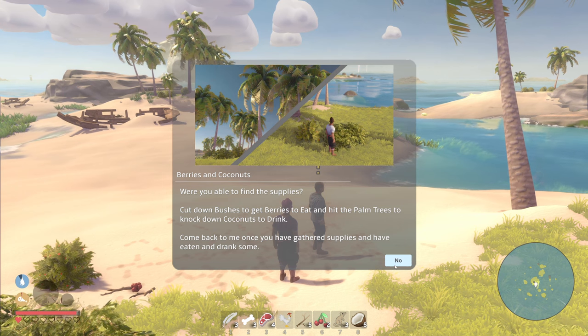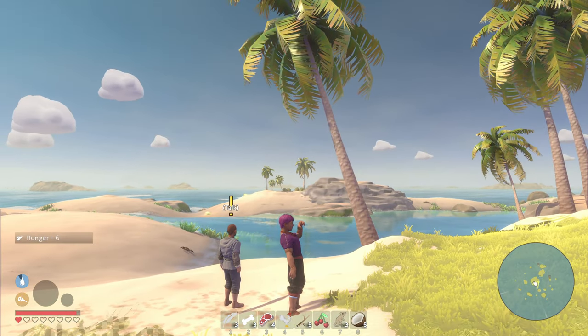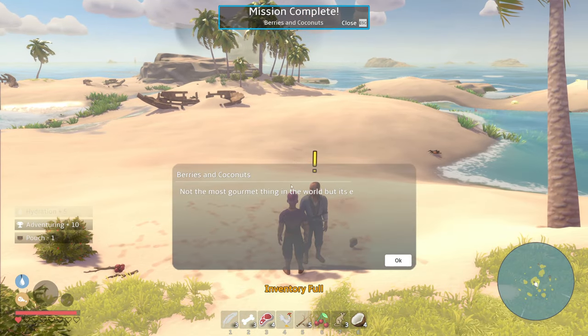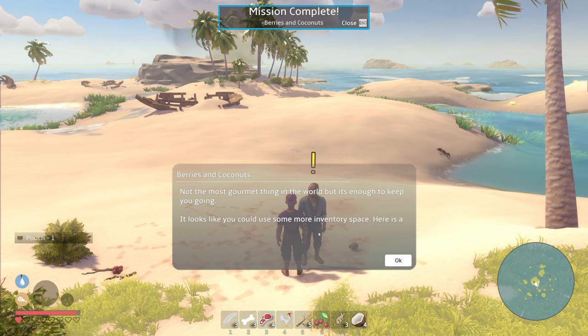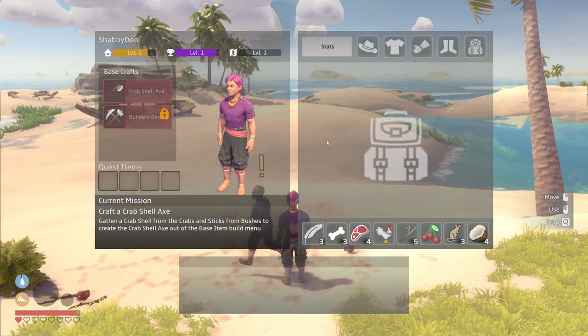Knock down the coconuts to drink. Come back when you have gathered supplies. I gotta eat and drink them — okay, eat that, eat that. 'Not the most gourmand, but here's some inventory space. Here's a small pouch that'll help you along the way.' Oh great, that's actually probably pretty useful.